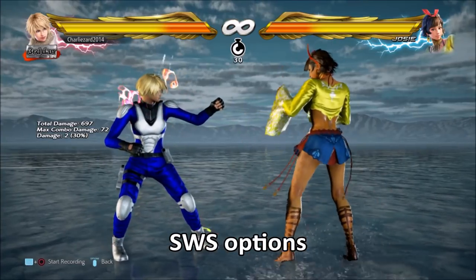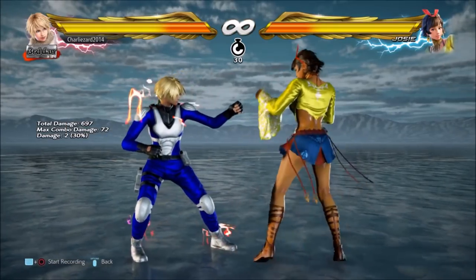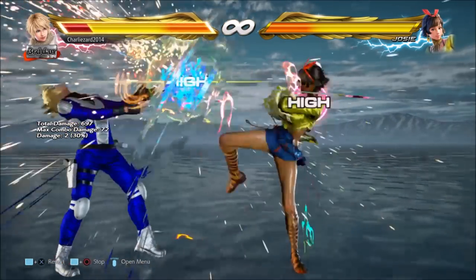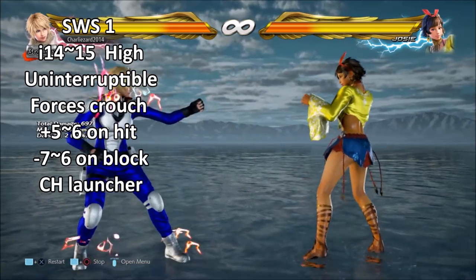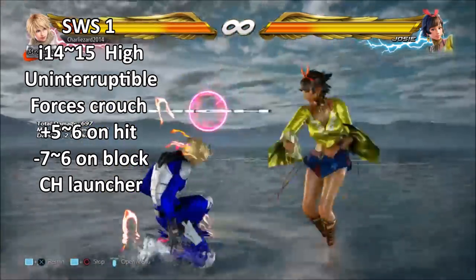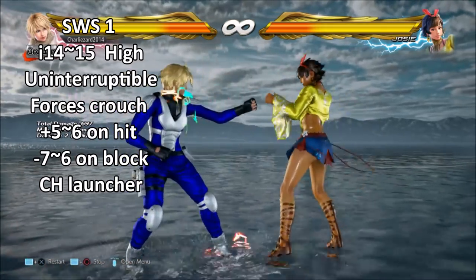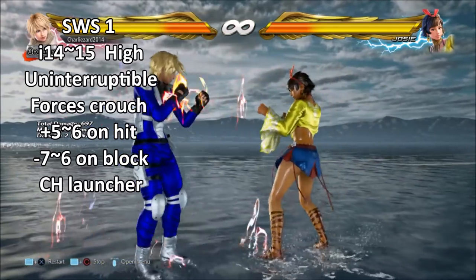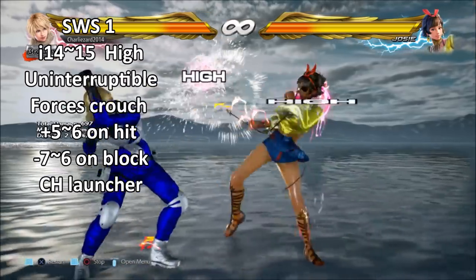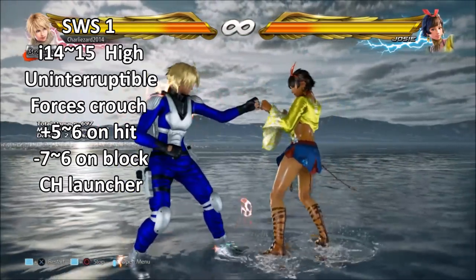The first and maybe the most important option is switch stance 1. Switch stance 1 is a 14 to 15 frame high. It is completely uninterruptible, which is important because it's a counter hit launcher. If you try to hit Josie with a jab — the fastest move you can do — you'll get counter hit launched. Even a down jab does not duck in time; it becomes active before it ducks and gets counter hit launched exactly the same as a jab.